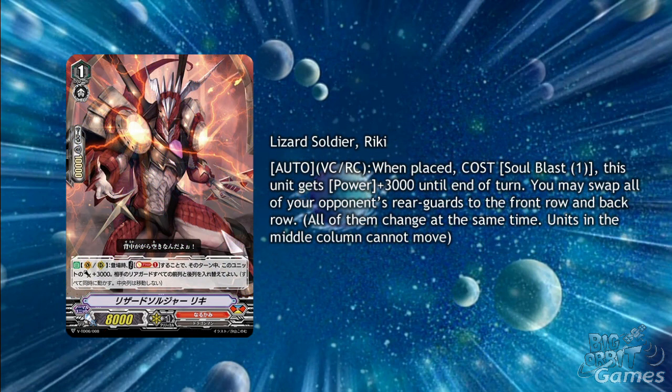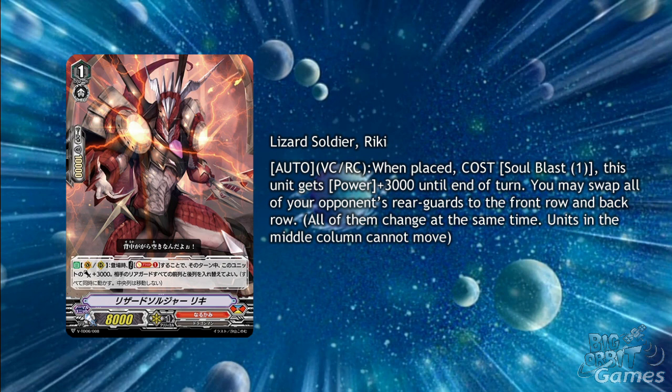To help Tetonix Drill Dragon, we also have the grade 1 Lizard Runner Ricky. His skill is Auto Vanguard Circle and Rear Guard Circle when placed, cost Soul Blast 1: this unit gets plus 3,000 power until the end of the turn, and you may swap all of your opponent's Rear Guards to the front and back row. This is a great way to get those back row units out of hiding — not only if they're just strong, but also to cheapen the cost of Tetonix Drill Dragon's re-stand ability. Ricky is a trial deck card, but will probably see a lot of play in Narukami decks.